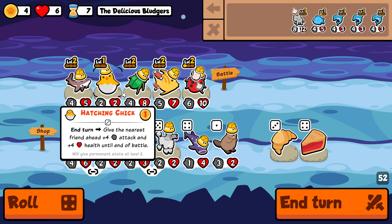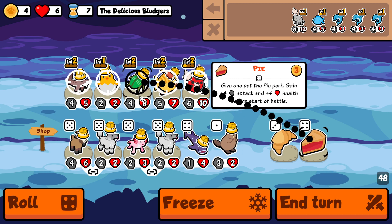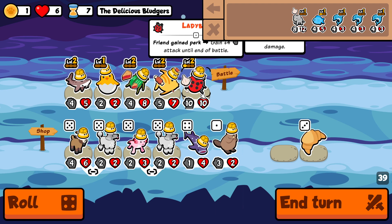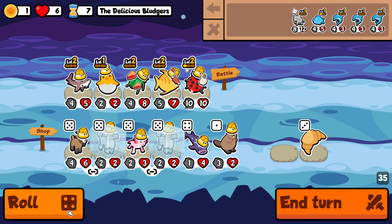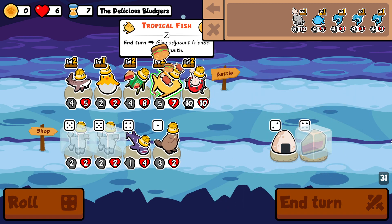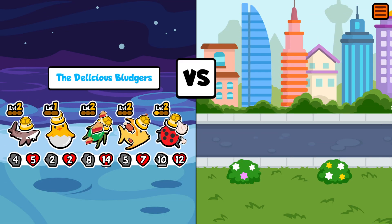Do I want to sell the hatching chick for some scaling? Actually no, I'm just going to push for the win. This receives a pie, making it get a buff before it replaces its perk with a meat bone. The ladybug even gets some attack out of it. I'll freeze the double poodle just in case, but I believe we're going to win this round. Another pie — let's hope they don't have a scorpion.